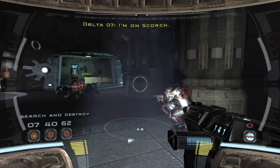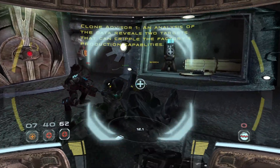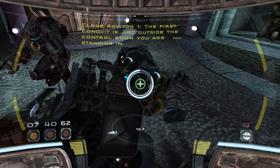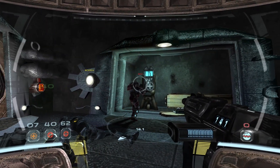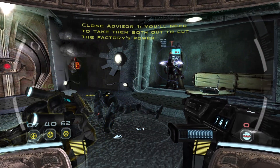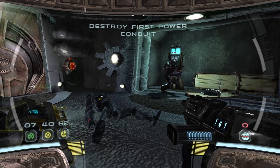Now on, Scorch. Hit confirmed. An analysis of the data reveals two targets that can cripple the factory's production capabilities. The first conduit is just outside the control room you are standing in. The second conduit is at the end of the assembly line on the production floor. Thanks for the assist, Delta. We need to take a bolt out to cut the factory's power. Updating objective tracker now.